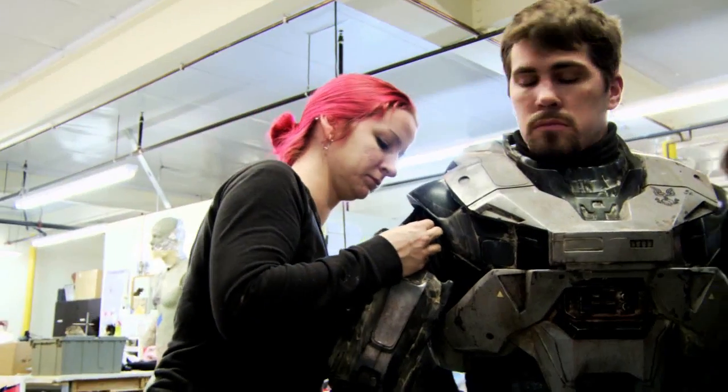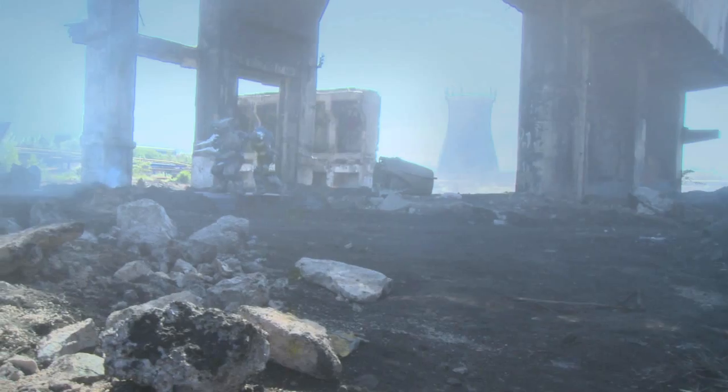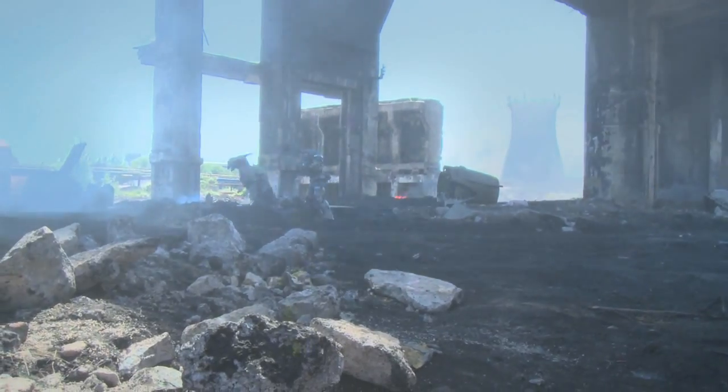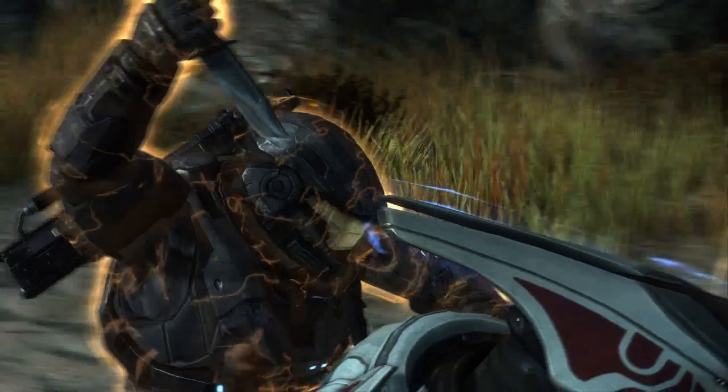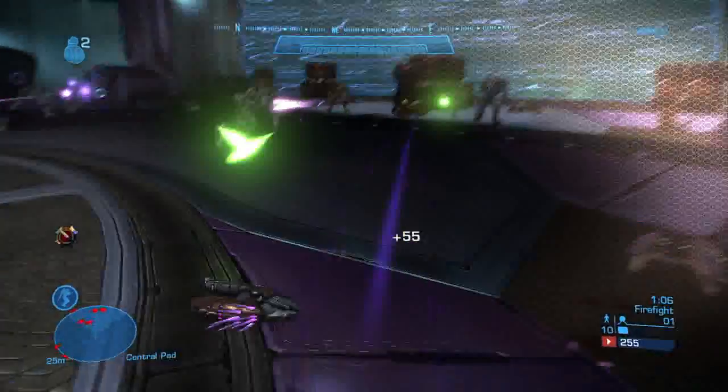Spartan armor is a marvel of technology, but these soldiers also rely on a cruder weapon: the combat knife. In Halo Reach, the combat knife is just one of the close-quarter tools showcased in the game's new assassination system, where a player can execute an up-close and personal kill.